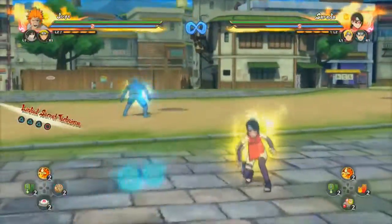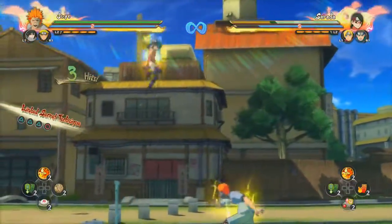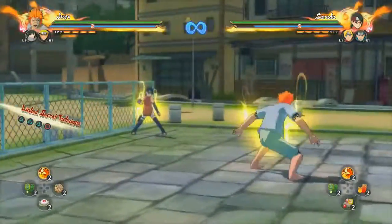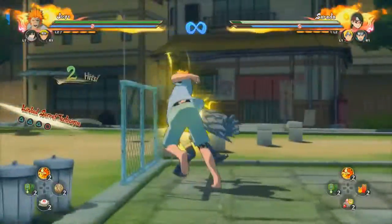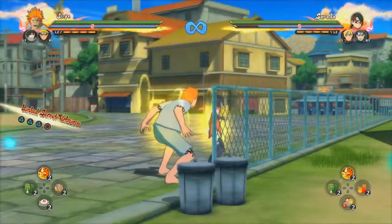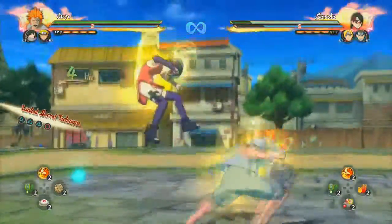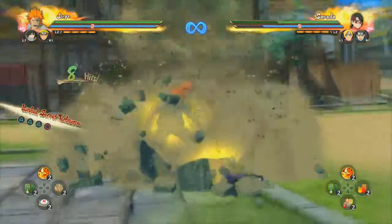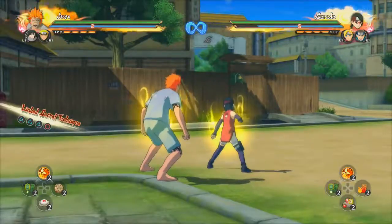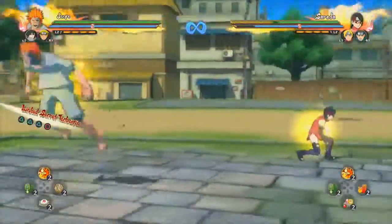The up combo — there's nothing really special about it that I noticed when practicing with Jugo earlier. One tip about the down combo though: when he grabs you in the air, they can't sub at that point. The combo is basically over once you get past that grab — they can't sub at all, and that's when the combo ends and goes into the cutscene. So at that point you can just do your combo. Plus it looks cool.